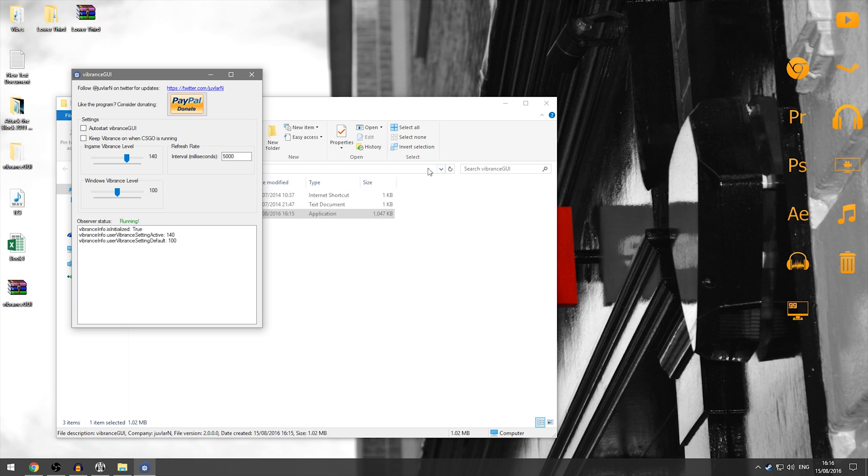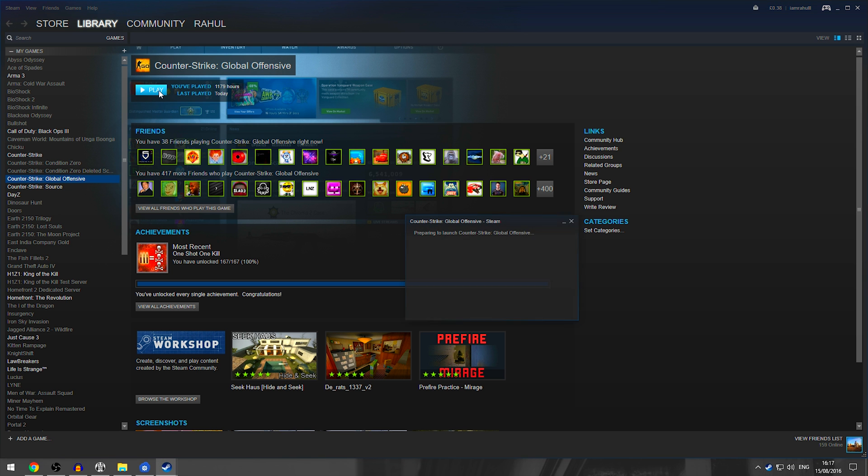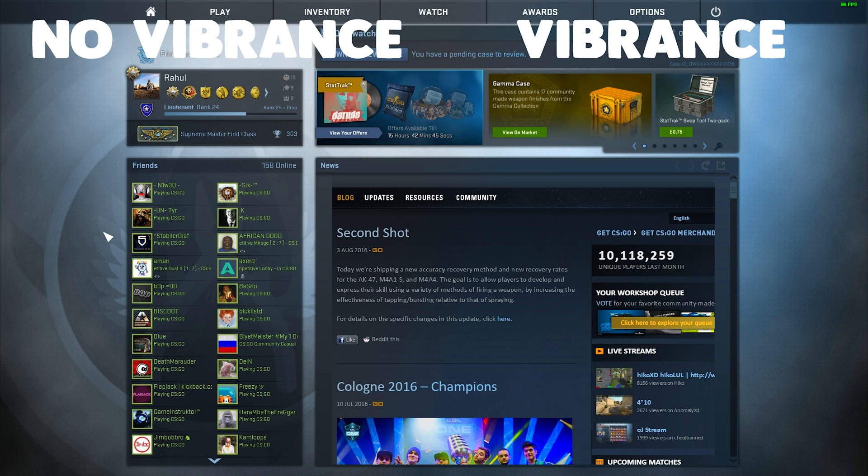So once we go on to Steam and we can actually click play on our CSGO, it'll load up our game, and once we're in game you can see that the vibrance level has changed. It does make the game just pretty much more vibrant — there's not much else to say — and it makes everything a little bit easier to see. I've noticed that in some places where I found it hard to distinguish between players and walls and stuff, this has become a lot easier.